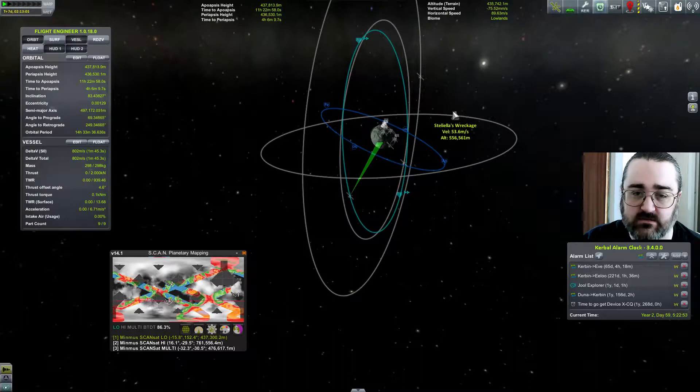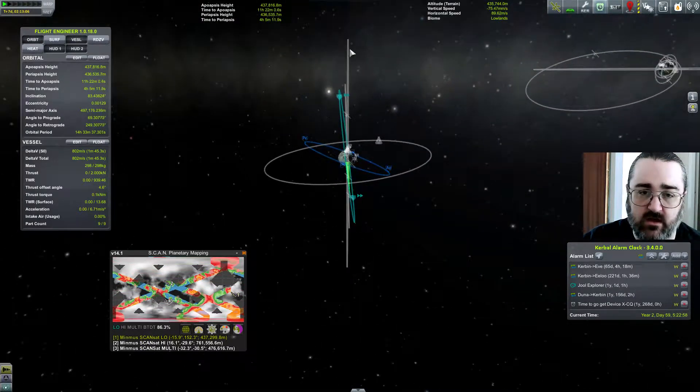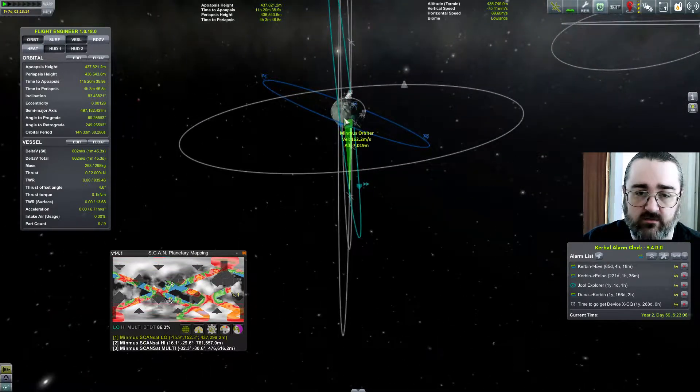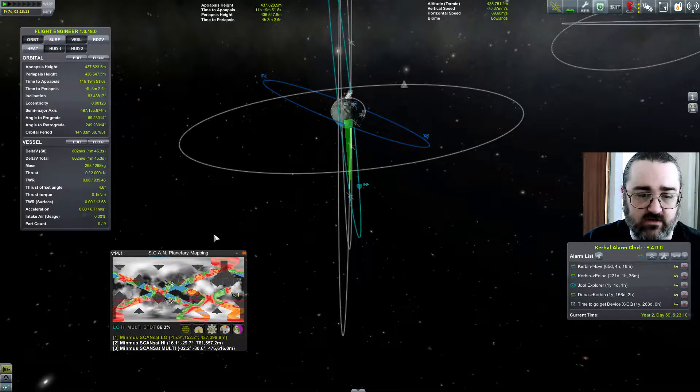There's an orbit I need to do at some point, and there's a Kerbal that needs a rescue — stuff to do. The high and the multi I've made to be very polar, very up and down. I haven't done that with the low-level one simply because it's got such a wide scan angle, so that doesn't really matter.